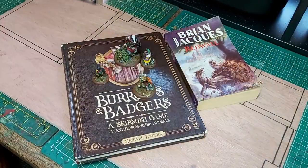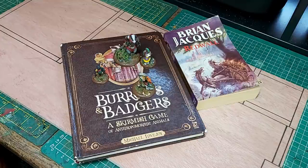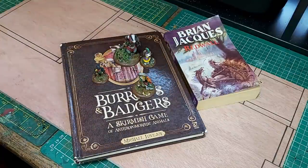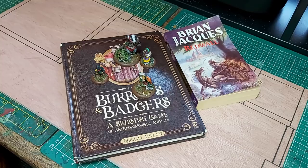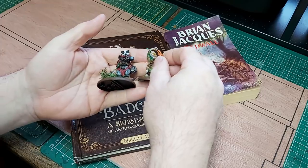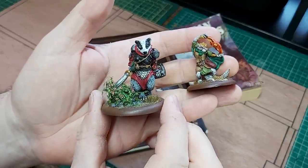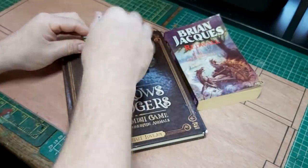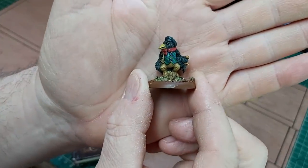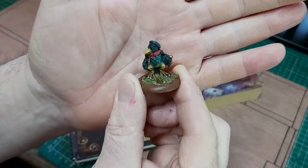Before we go any further, here is my regular plug for the game Burrows and Badgers - it's an anthropomorphic animal skirmish game. People who are into Brian Jacques' Redwall books absolutely love B&B, although please bear in mind it's not the same thing. The creatures in Redwall are very much aligned by species - some are good and some are bad - whereas in B&B, one of the cool things is that any figure can go with any figure.